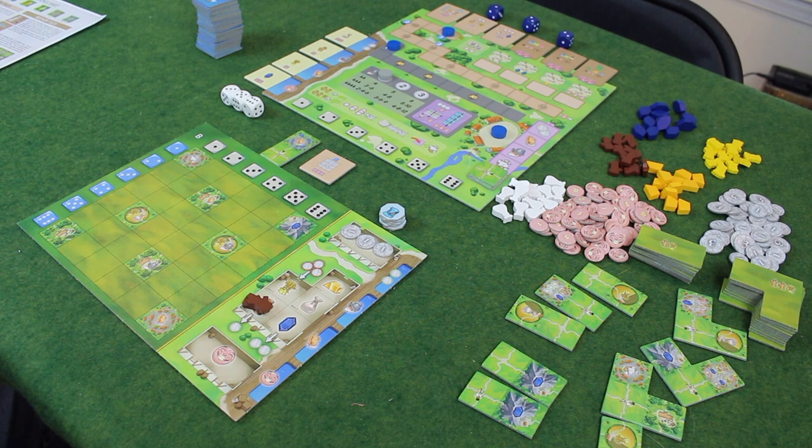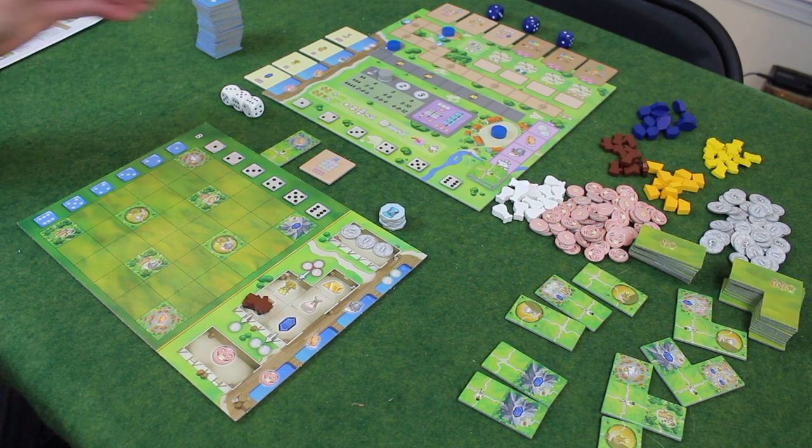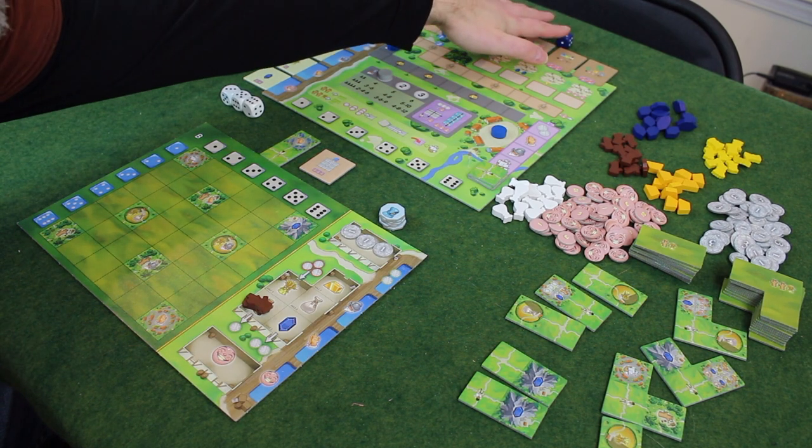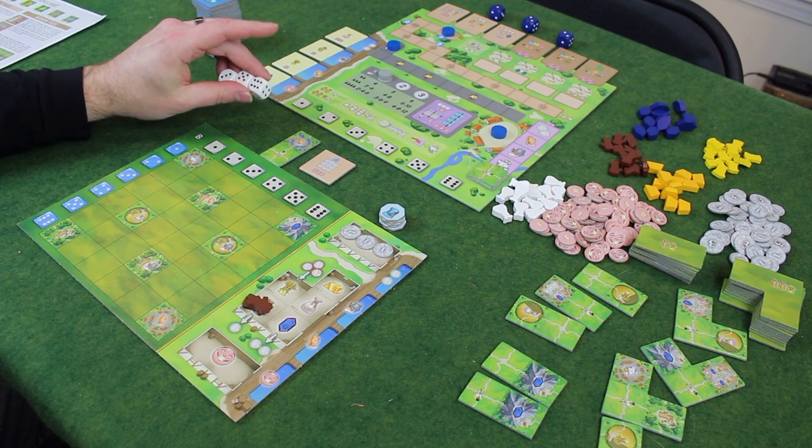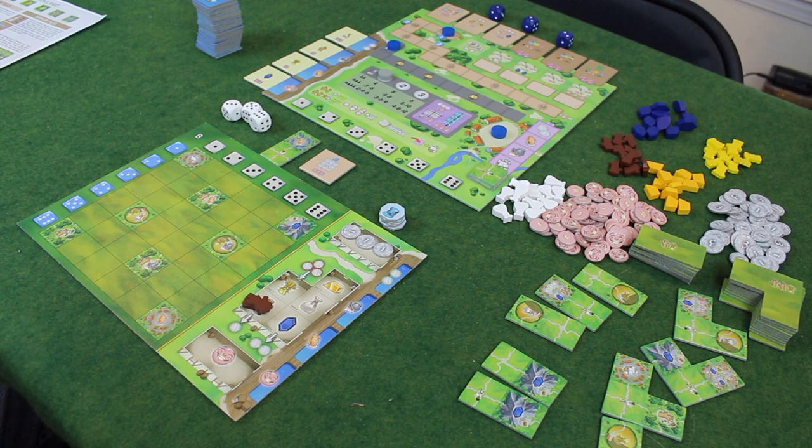Here we've got most of the setup of a solo game of Santa Maria, a game released at Essen this year. This is actually a borrowed copy from a friend who had it brought back from Essen. The differences between multiplayer and solo are very minor. It says in the setup you're going to have three blue dice per player — just three since it's single-player — and three white dice per player. The main difference is we're going for a target score of 100, and if my previous performance is any indicator, I will come nowhere near that.